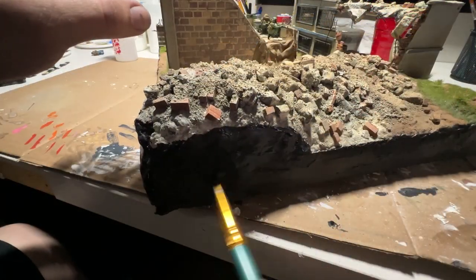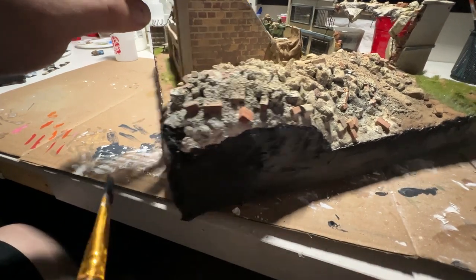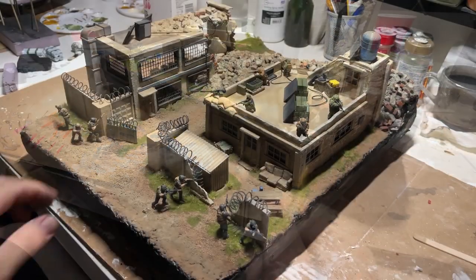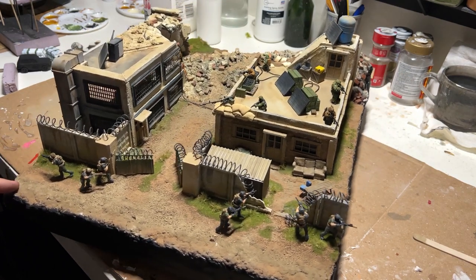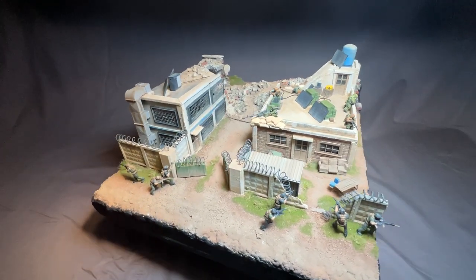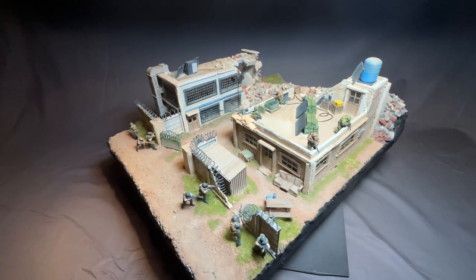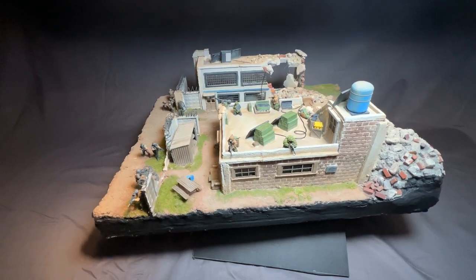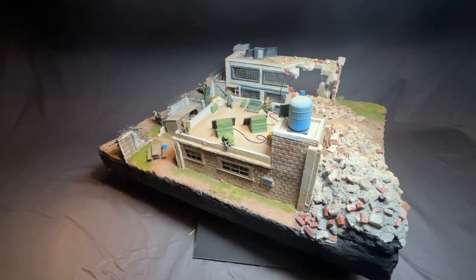With this done I moved on to filling in the sides of the board with some spackling and giving it a good black paint job. With the border painted black I then moved on to placing the miniatures. With them on it really does feel completed. Thank you so much for watching — if you made it this far, please like and subscribe. I'm currently working on my next one and hopefully I'll see you in that video. Cheers!